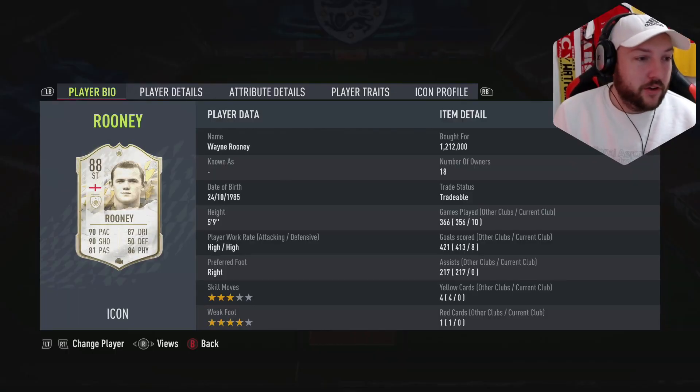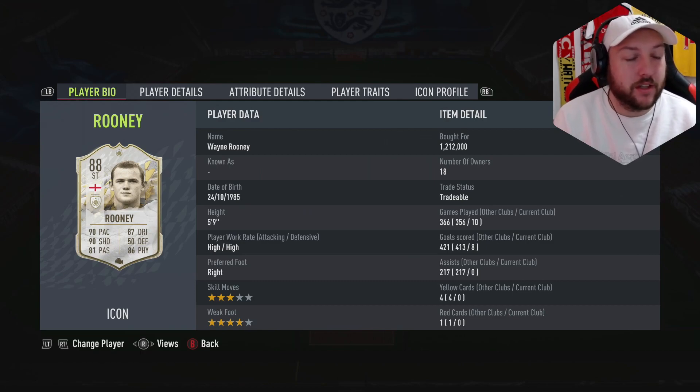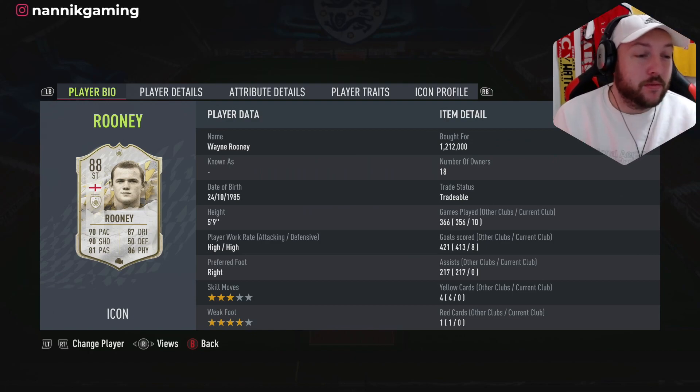We have got ourselves the mid 88 Wayne Rooney, coming in at 5 foot 9, high/high work rates, right footed, 3 star skill, 4 star weak foot. Looking at the card straight away with 90 pace, 90 shooting, 87 dribble and 86 physicals — this card looks ridiculous.